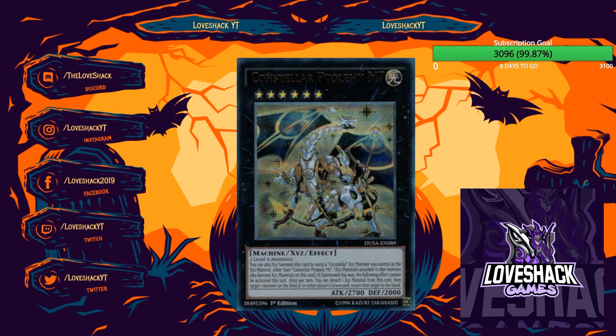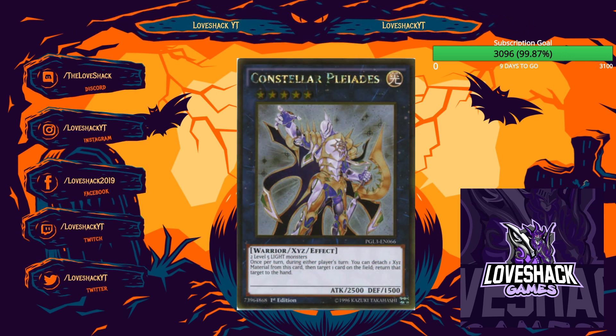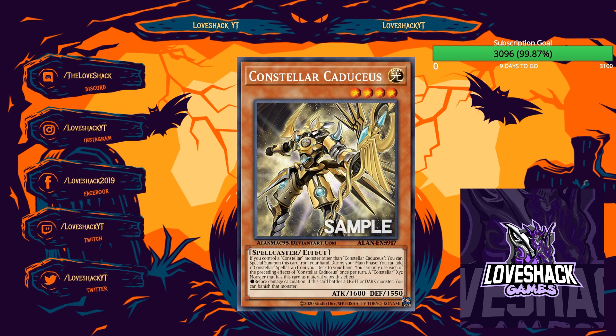Looking at the XYZ monsters: M7 is really good — it's two Level 6s, but you can bypass that by overlaying it on a Constellar XYZ you control, though you can't use its effect that turn. Once per turn, detach material to target a monster on the field or in the graveyard and return it to the hand — great for recovery and disruption. Pleiades is a Rank 5 with a bounce effect once per turn — not a hard once per turn, so two copies can bounce twice. Also worth noting Stellarknight Constellar Diamond and Tachyon Ptolemius as additional XYZ options.